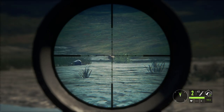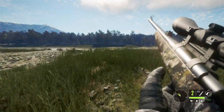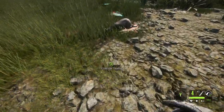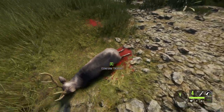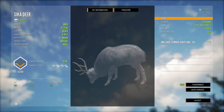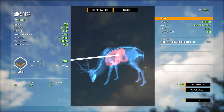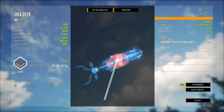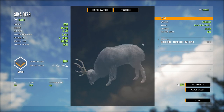It's looking pretty effective. Let's see what we hit on that first one. This was the one we dropped on the spot — left lung, liver, stomach, and right lung. So if they're quartering and you can get both lungs plus the stomach or liver, you will drop them on the spot with the 270.